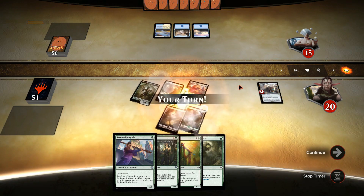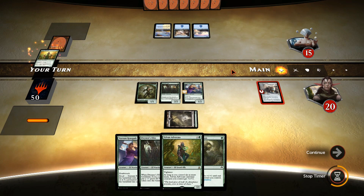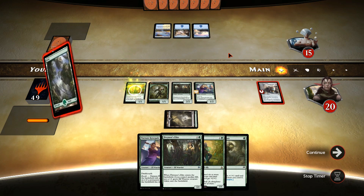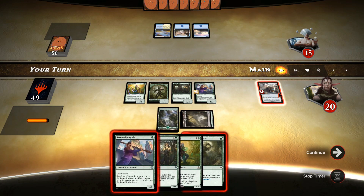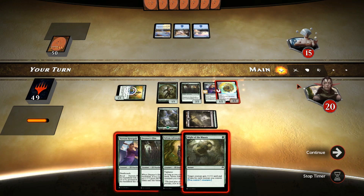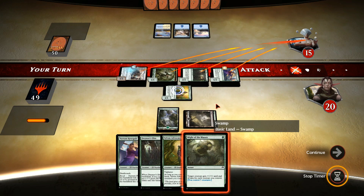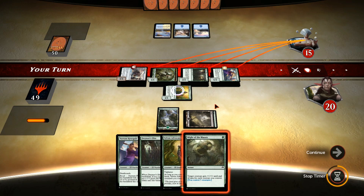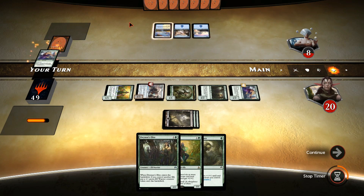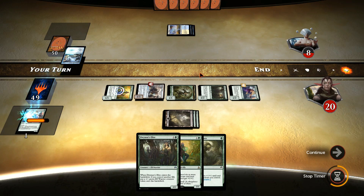Nothing else from him. Let's cast the Elvish Visionary and perhaps get a land. We did get a land — quite nice. Let's attack with everything we have. No need to use the Copter ability. I think I want to hold on to the Might of the Masters until next turn since we can cast out the Renegade and I don't think he has removal for mana. He Scattered to the Winds the Renegade — our opponent does have a counterspell.